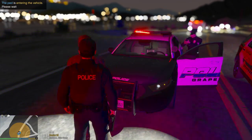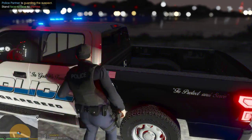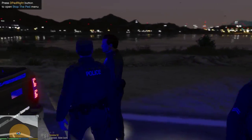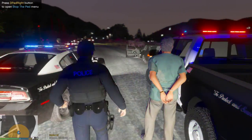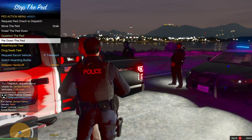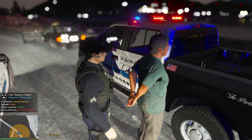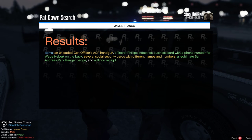Alright sir, you'll be detained at this time because we have the run of the flight, and it says you have a warrant. He does have a warrant. I'm gonna pat him down — I found an unloaded .45 ACP handgun, a Trevor Phillips Industries business card with a phone number on the back, several social security cards with different names and numbers, a San Andreas Park Ranger badge, and a bingo receipt. Sir, are you a park ranger? Why do you have a badge on you?